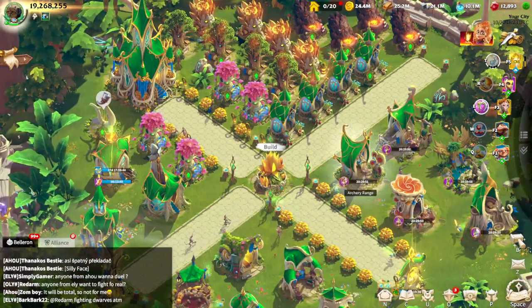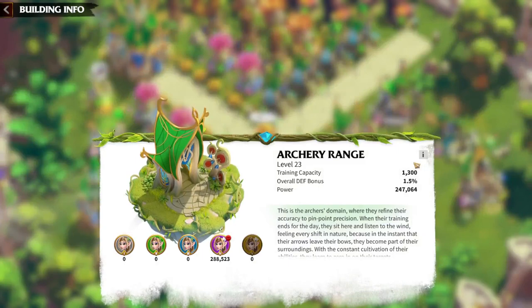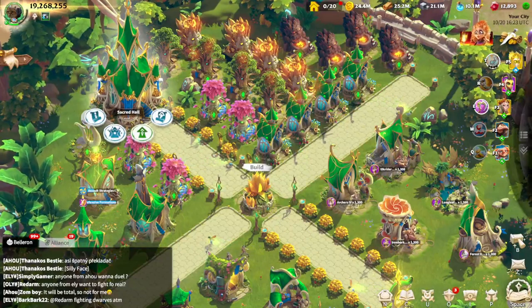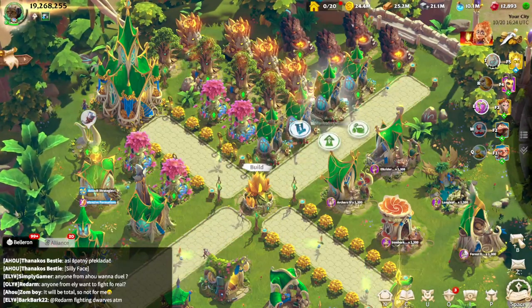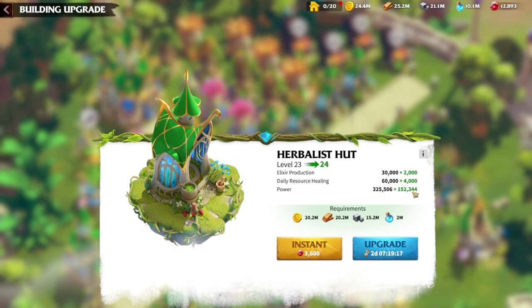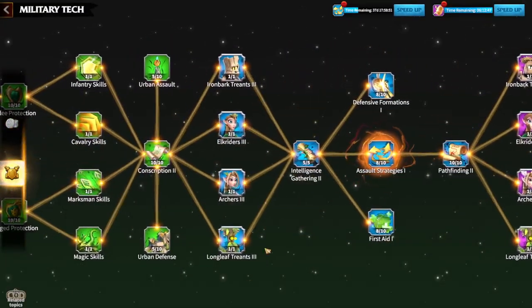Legion unit recruitment buildings give a nice amount of power, but nothing compares to hospitals. As you can see, for the sacred hall quest you need a hospital one level higher to upgrade it. I have four hospitals, each at level 24, giving me a lot of power. This one is level 23 — if I upgrade it I'll get a significant power increase in about two days. Building upgrade times are also much shorter than research times.